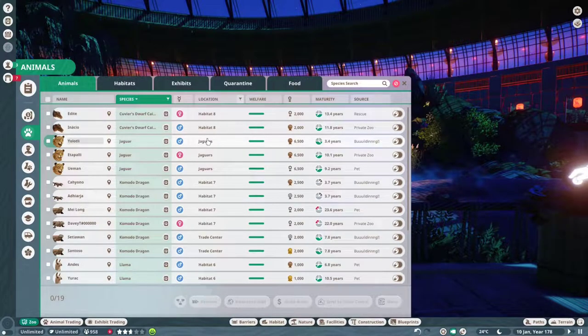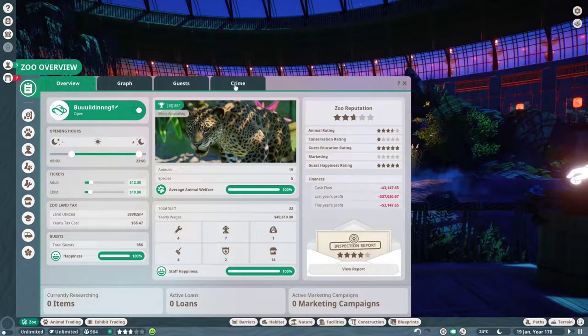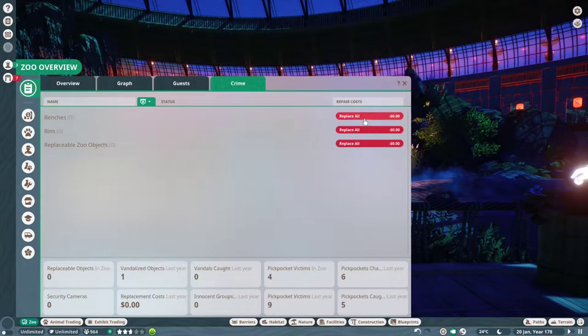There's so much of this that is incredibly useful to run your zoo. So many things that you might be having problems with are going to be made easier using the resources that you find in all of this. I'll give you one concrete example that I was not doing for a very long time. You know how people destroy things in the zoo? They turn over your trash cans and break your benches and stuff. Well, if you go up here to Crime, Replace All.